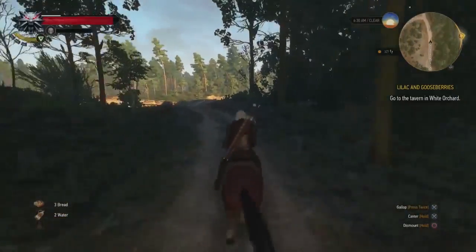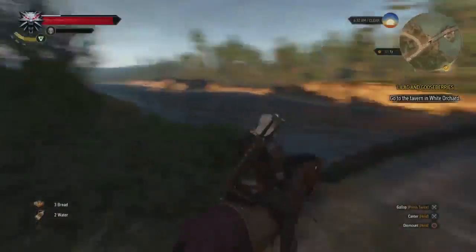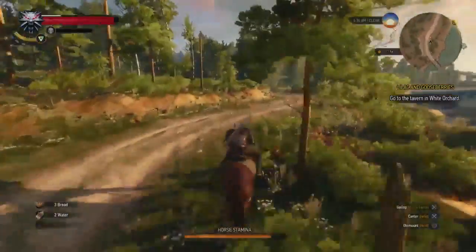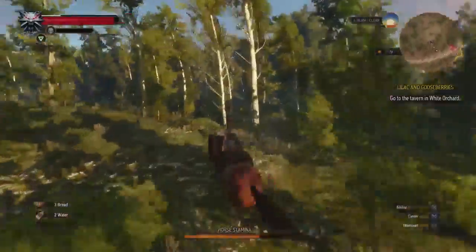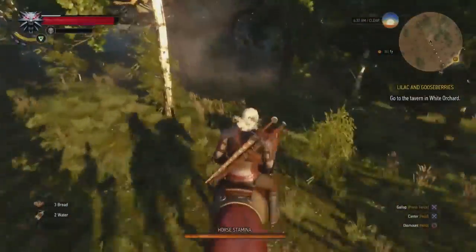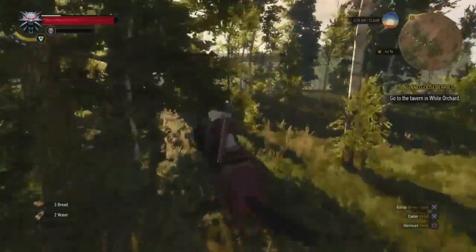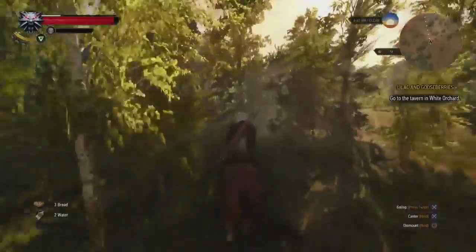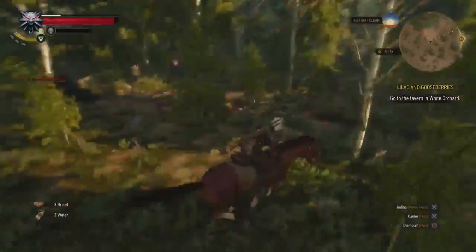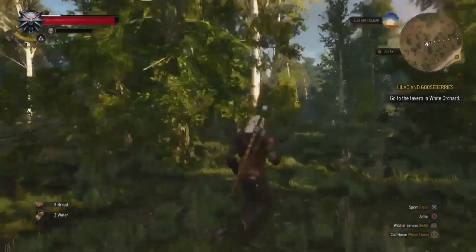To get the first one — probably the easiest and earliest one to get — there's also a little technique to easily kill the creature that's there. Right after you encounter the griffin cinematic (minor spoiler, it's just at the beginning of the game), you're gonna get on your horse and backtrack. The quest is going to tell you to turn back and go speak to the old witcher, but instead go back up through the road and backtrack all the way through the forest like in the video.